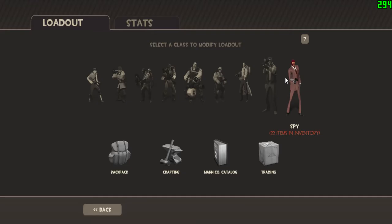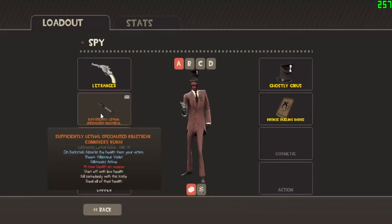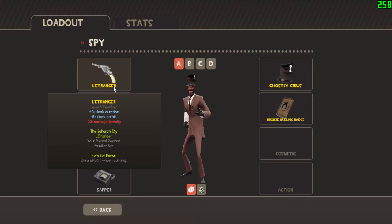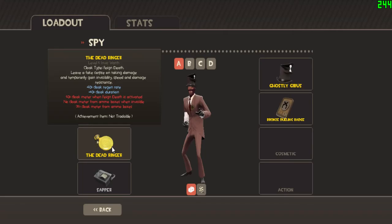And now here comes the Spy. I always get mixed up with my loadouts — I'm always using different ones. My usual one: I like to use the L'Etranger — 40% plus cloak duration, 15% cloak on hit, and 20% damage penalty. My sufficiently lethal specialized killstreak Kunai I got in a trade. You only have 75 health, but on backstab you absorb the health from your enemy, and it also takes away all negative effects like afterburn and bleeding. And just look at that — it's got killstreaks and a sheen.